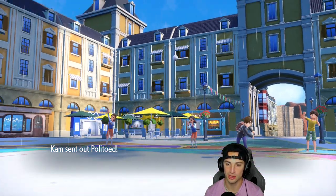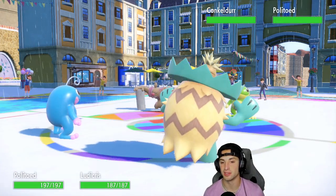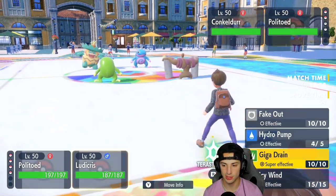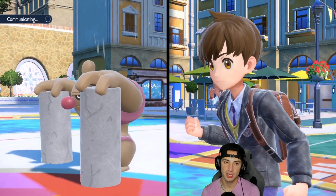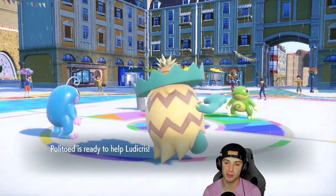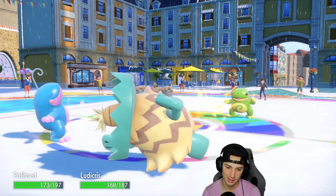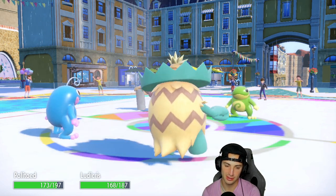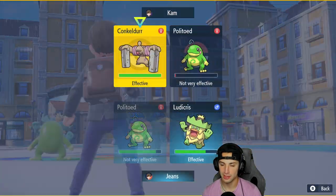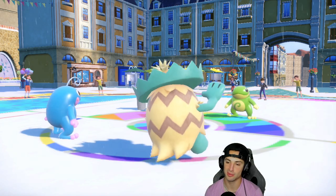Politoed comes out here, Ludicolo thrives against these guys. Conkeldurr — I think he's gonna be a very solid Pokemon in the competitive scene. He's got Mach Punch and a lot of different good moves. I'm just gonna Helping Hand and go for Giga Drain. I'm only gonna really worry about the Politoed since we have Flutter Mane in the back. The Hyper Voice is flying — this is just light work. I'll go Ice Beam to finish it off and land a Hydro Pump to finish off Conkeldurr. Battle was cancelled. Match number two — way too easy.